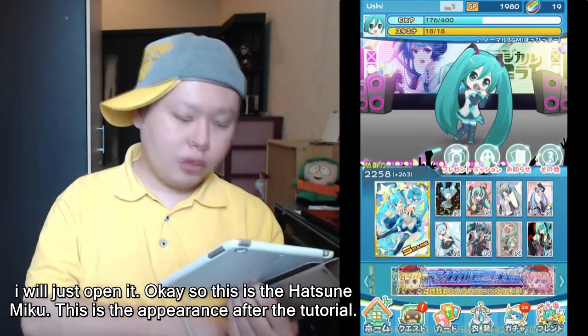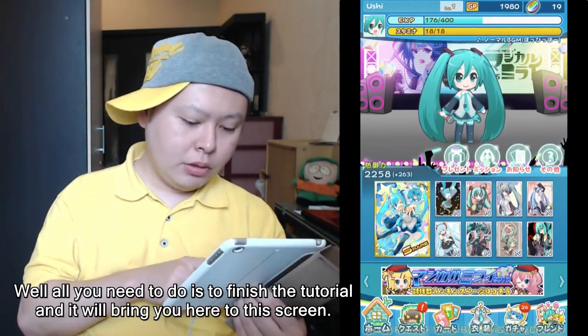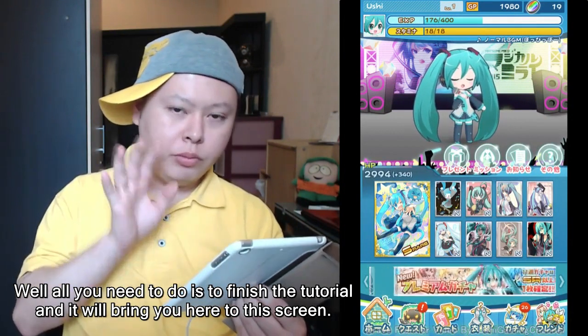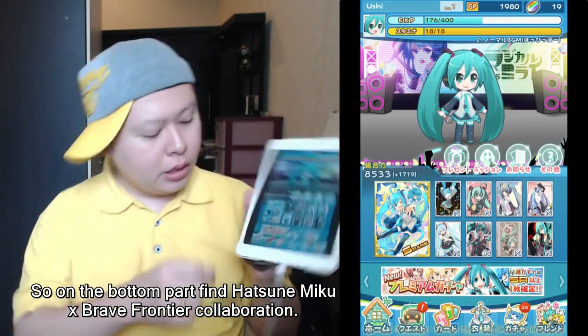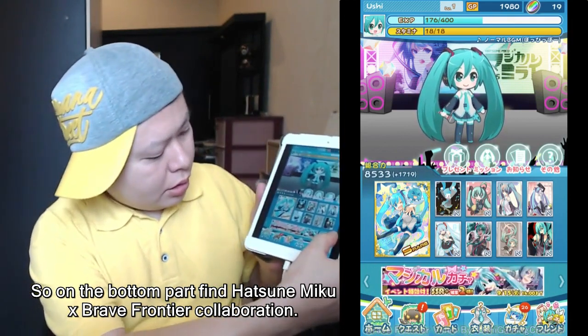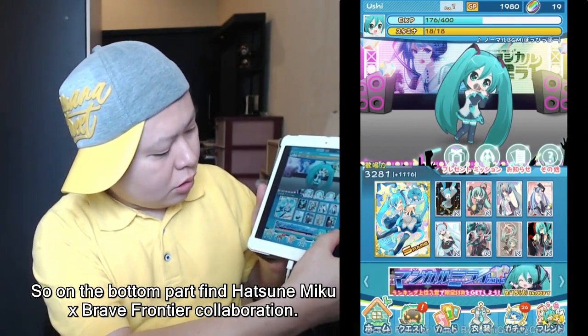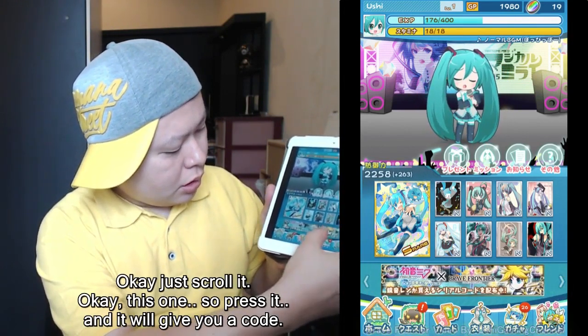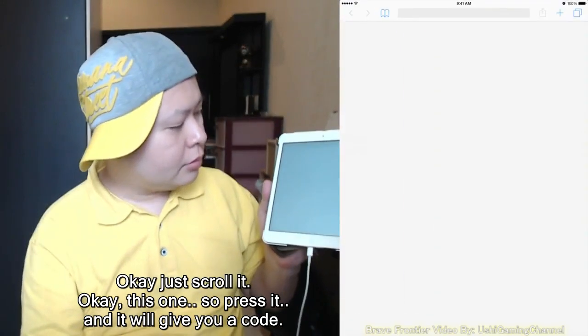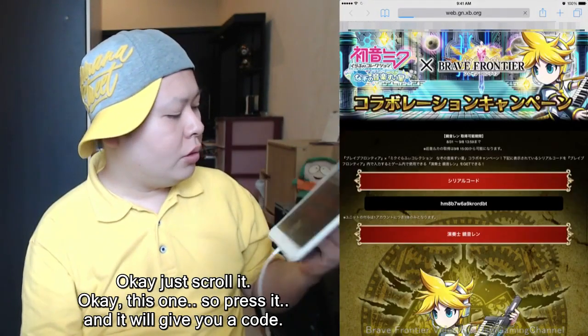This is the Hatsune Miku app. This is what it looks like after the tutorial. All you need to do is finish the tutorial and it will bring you to this screen. In the bottom part, find the Hatsune Miku and Brave Frontier collaboration section.